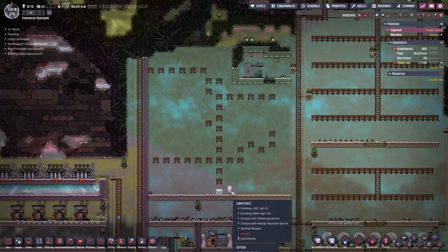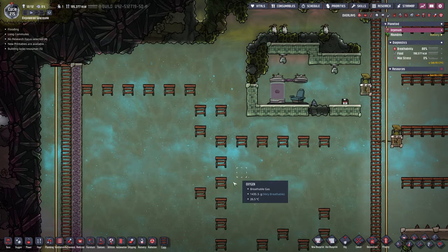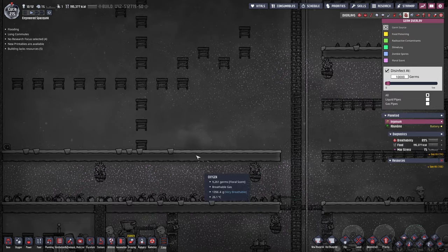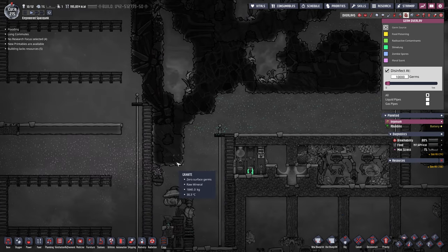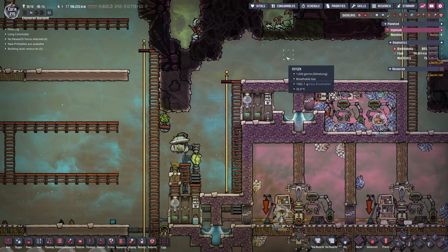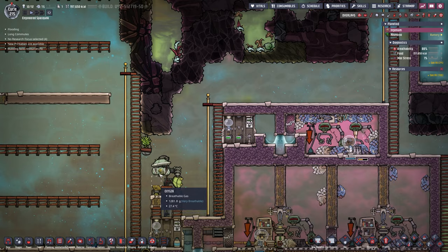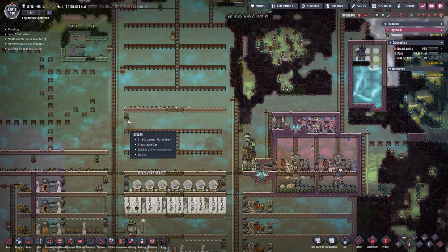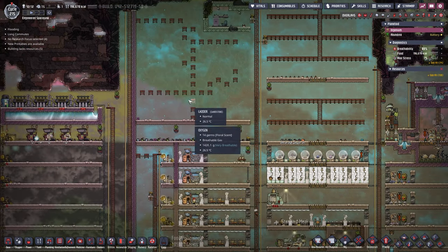This entire area here is now dug out. Luma just put in this one tile that wasn't there the entire time so our dupes can't escape with their atmosphere. Down here I put in another floor so I can plant a couple more buddy buds because we had some slime lung. That problem is more than solved now — I put buddy buds all over the place. We still have a tiny bit of polluted oxygen over here, but it can't go anywhere because we have a buddy bud right here and a deodorizer right there. We'll plop another buddy bud right there to take care of it once and for all.